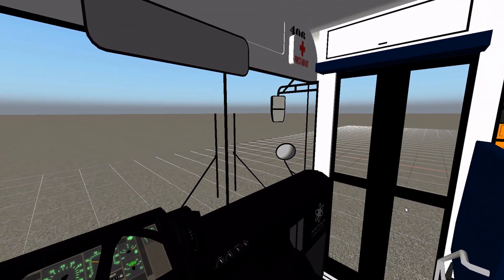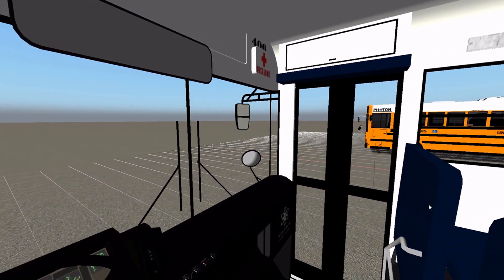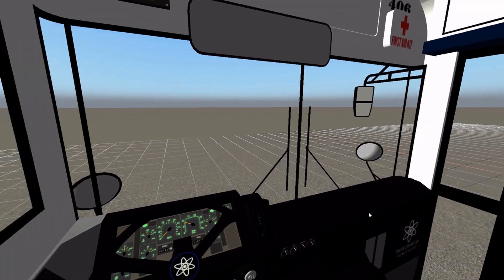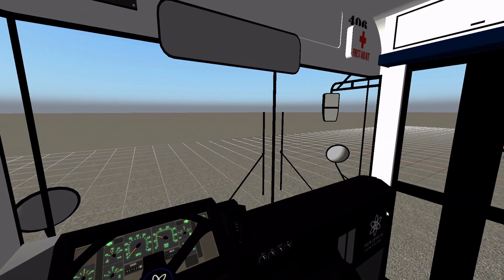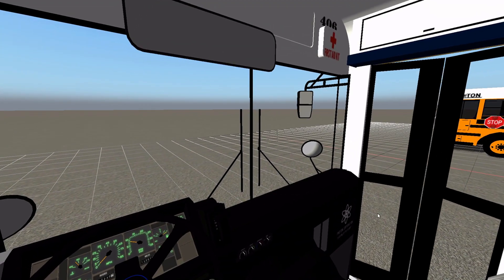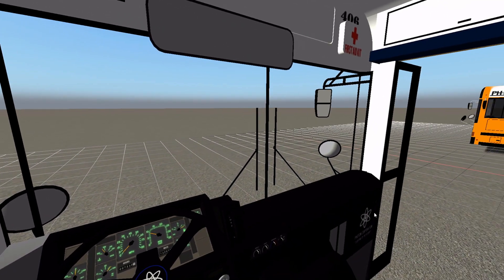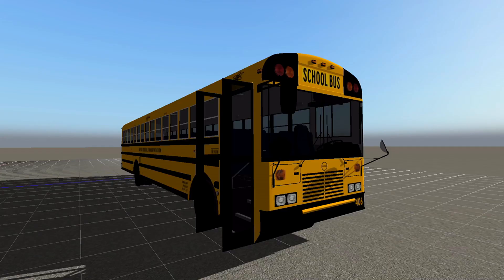Looks like we might need to back up, so we'll back up and honk the horn. Putting it in neutral, brake on, hazards off, and we'll leave the door open. I don't think that's a no child left behind alarm. We'll shut the headlights off and shut the bus off. Well, that is going to be it for the review of the Photon FE — now let's move on to the Photon RE.